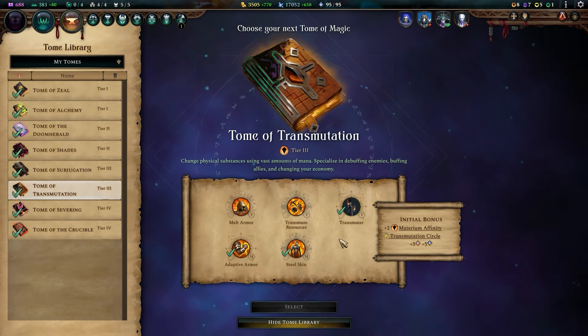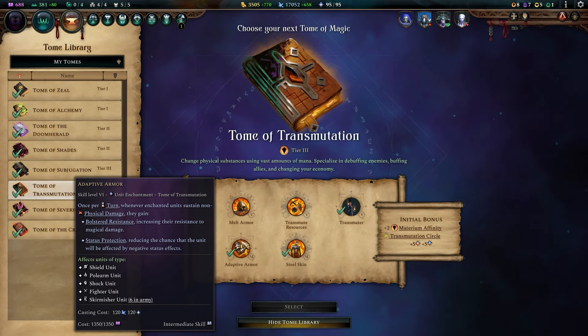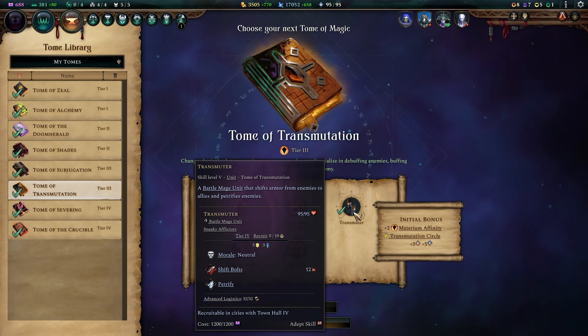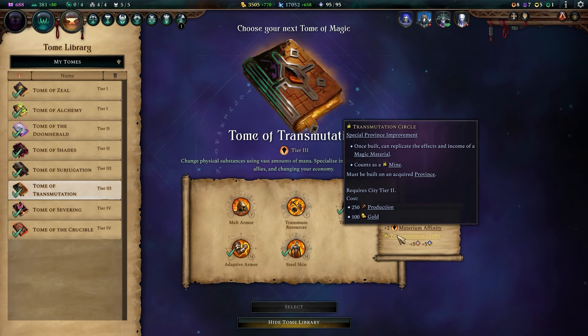Tome of Transmutations is next, giving a minor transformation that boosts the defense of your racial units — good for making your sneaky warriors hardier. Adaptive Armor compounds on that by raising their defense to non-physical attacks. The Transmuter is a decent tier 4 battle mage with the ability to lower enemy defenses and stun. Also worth mentioning, the Transmutation Circle province improvement gives you any magic material that you might need.